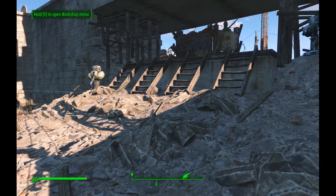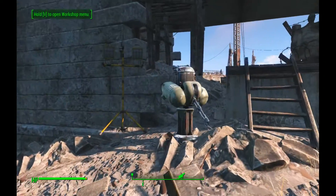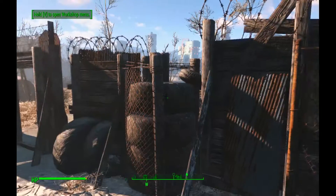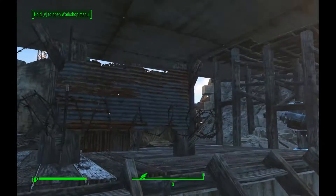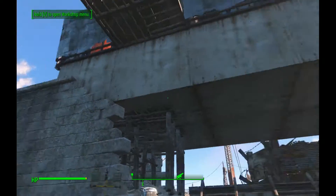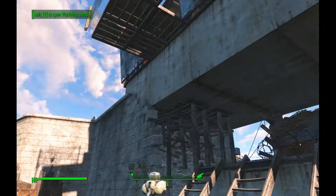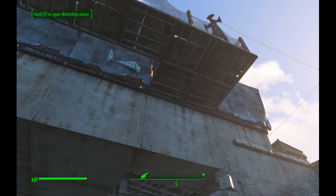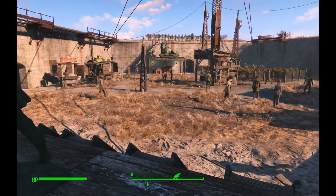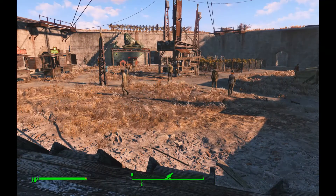I'll try to do this walkthrough being as spoiler-free as possible. Main entrance straight away — we've got two turrets sitting out here guarding it. We've also got a watch point which normally has a guard stationed at it. I built a bridge running over the top of there which I'll show you in a bit. Welcome to Castle, guys — this is my thing.